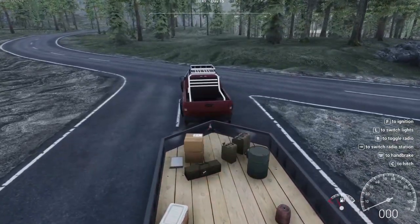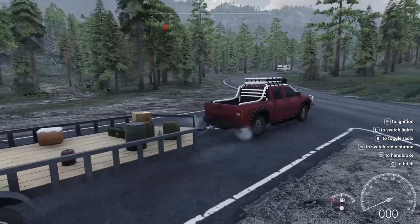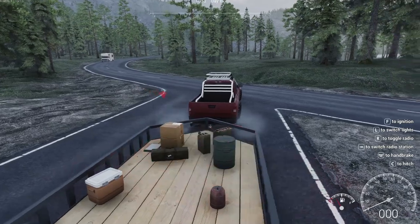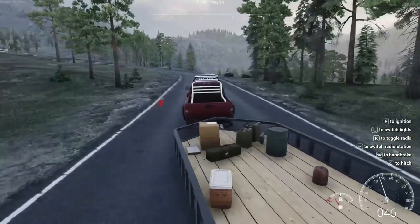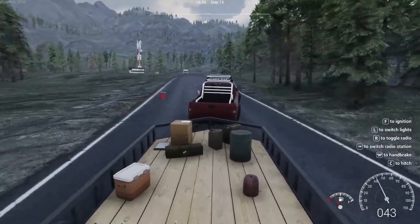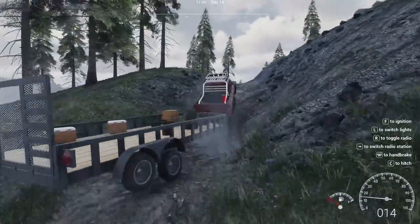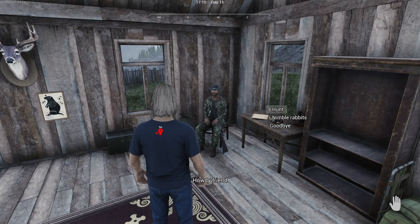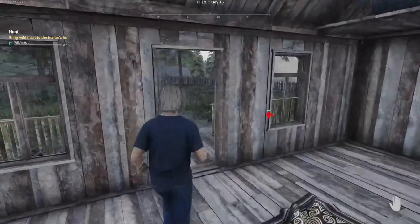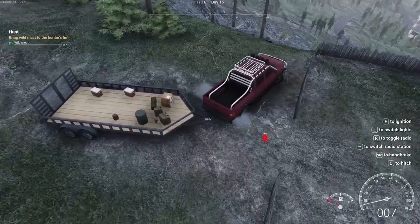Let's take a look at the map. Hunting area. We're stuck in place. I should probably just go grab my golf cart, but I do like driving this better. We're revving the engine. Doesn't really look like a road, does it? Need wild meat — eight wild meats. Yeah, that might be a little too steep.